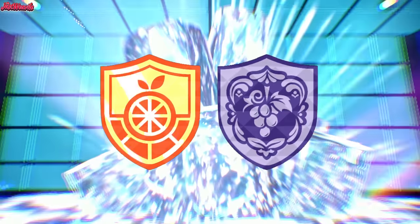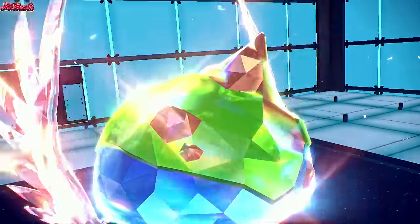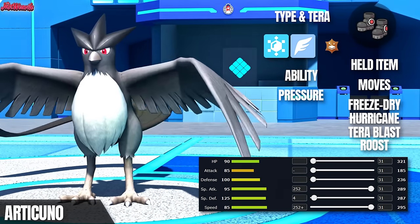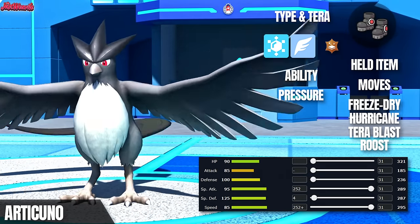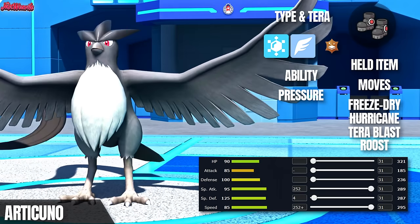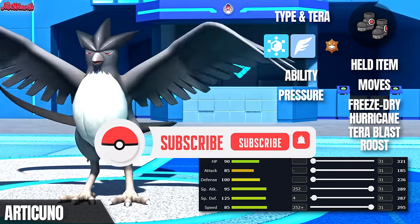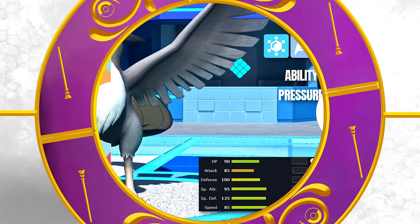Welcome to my Pokemon Scarlet and Violet Wi-Fi Battle Series. Today we're featuring an icy powerhouse: Black Ice Articuno. This set gives Articuno some serious slaying power, letting it unleash Flying-type and Ground-type moves to keep opponents on their toes. Articuno is ready to bring the chill, and we've got some exciting battles lined up. If you're excited to see this legendary bird in action, don't forget to like and subscribe for more unique sets and epic battles.